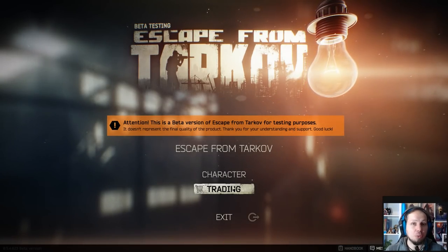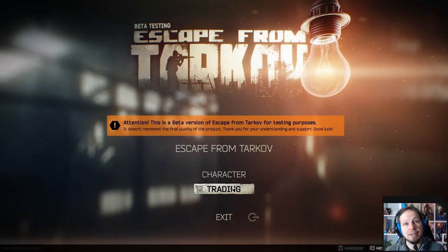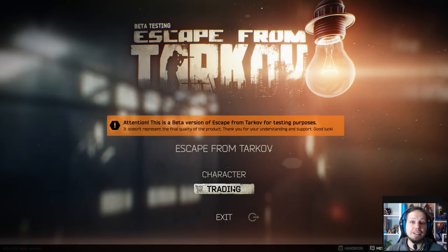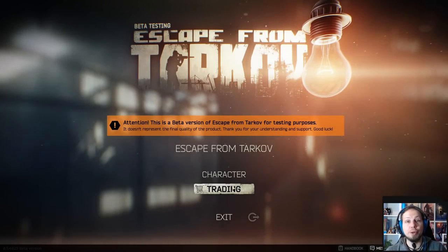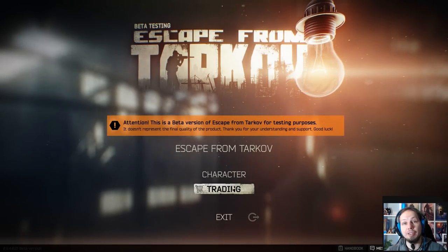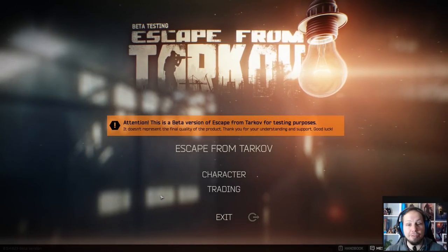If you just started out with the game or if you are on a budget, I want to show you a very nice path around customs which avoids most of the firefights and gets you to two very nice loot spots which give you a lot of rubles that you can then invest into leveling your traders and buying new stuff.